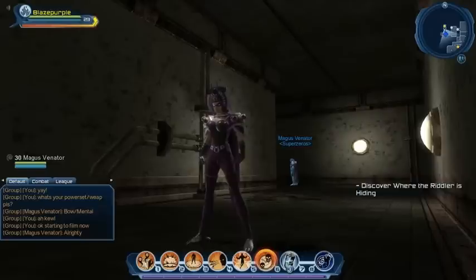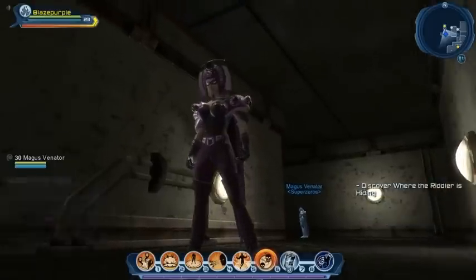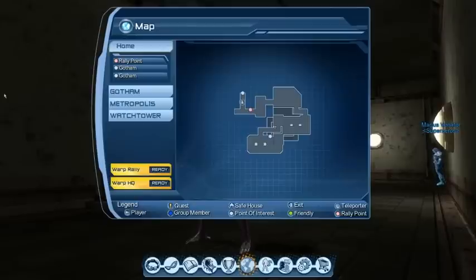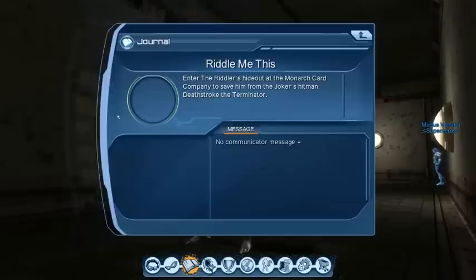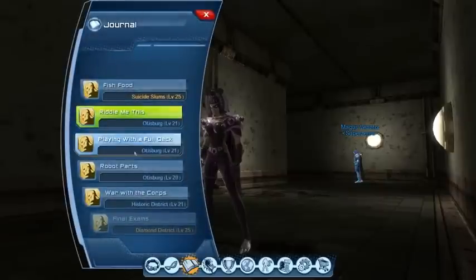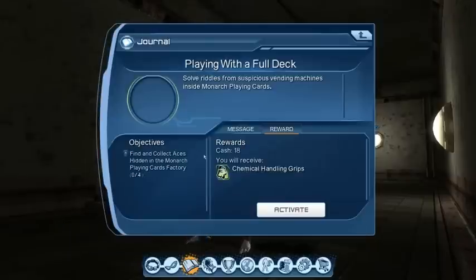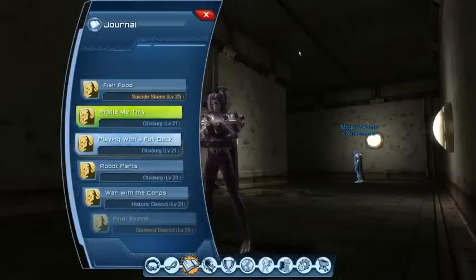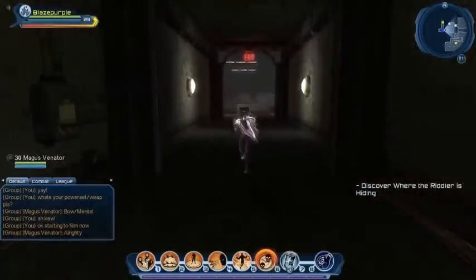Welcome back to this DC Universe Online Let's Play with Sambo and Blazepurple, and today we're joined by the latest member of the Super Zeros League, Magus Venator, who you can see in the background. We're inside the Monarch Playing Card Factory, which is an instance with a lot of puzzles and we have a couple of quests: find out where the Riddler is, plus 'Playing with a Full Deck' — find and collect Aces hidden in the Monarch Playing Cards Factory. Wish us luck and here we go.